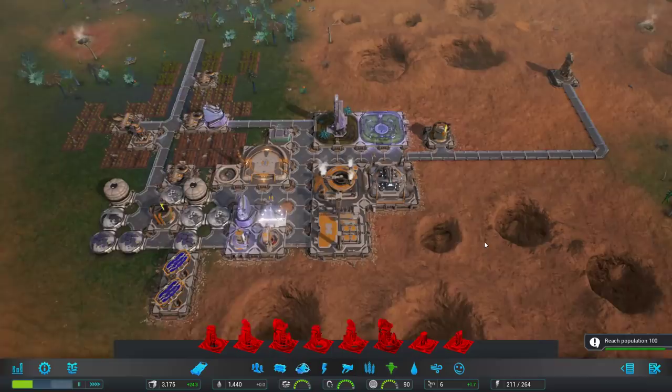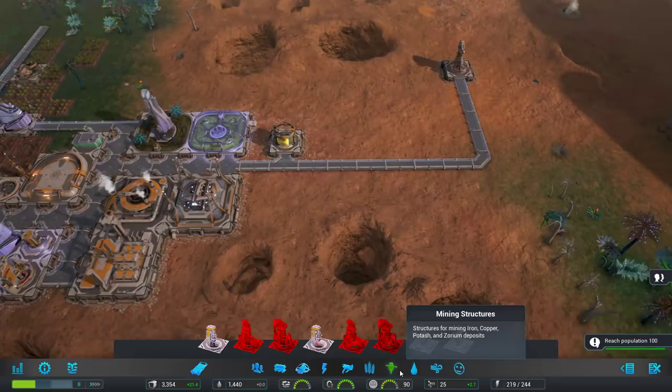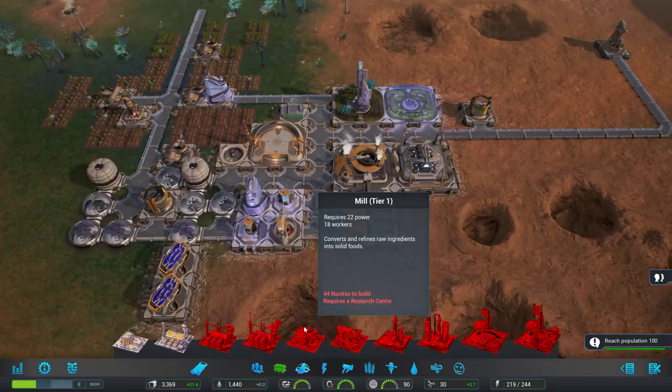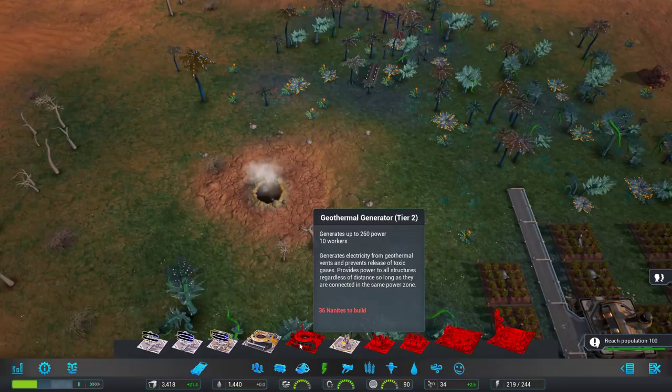I'm going to build the tier 2 right away. Now I'm sure this has some employees, but they might not be happy about their commute. It might be nice to build them a little house over here. What else do we need? Well, it would be a good idea to start getting some mills, chemical plants, and research centers so we can unlock more powerful things. We're making pretty good income now. The farming is good, water is still fine. I think what I want to do — because we're a little close to our power cap — is get a tier 2 geothermal over here.